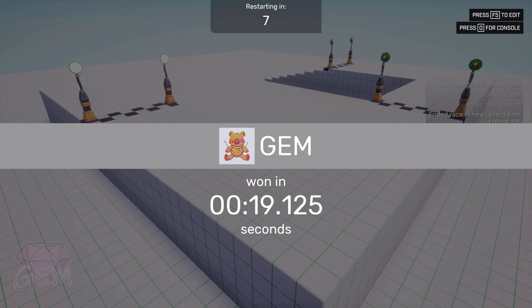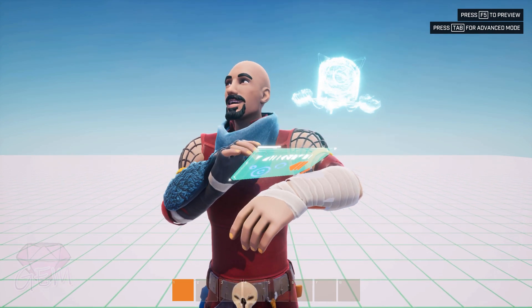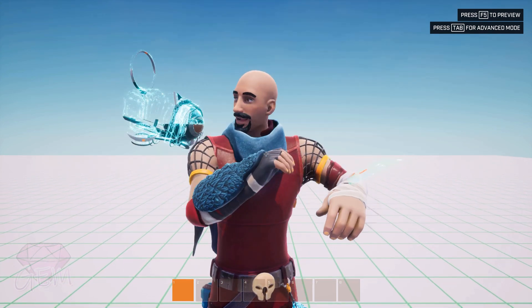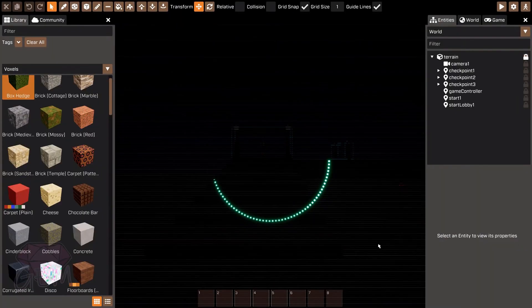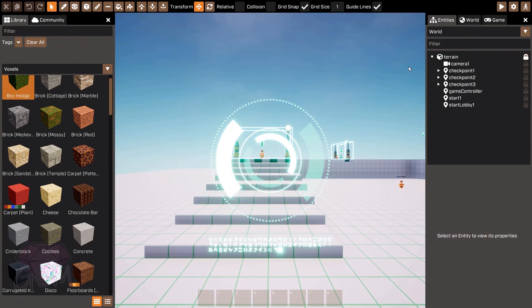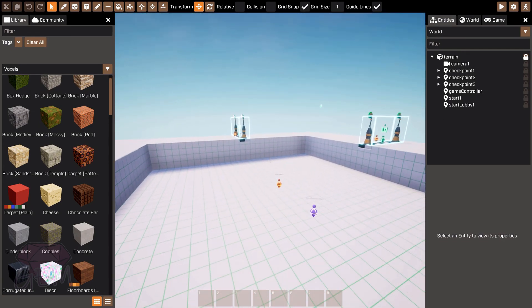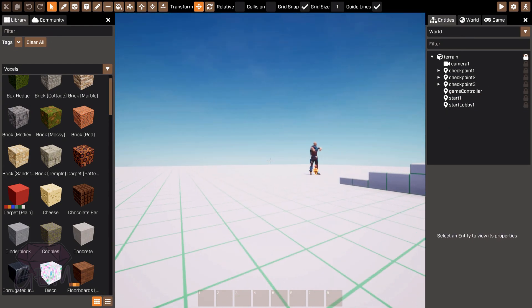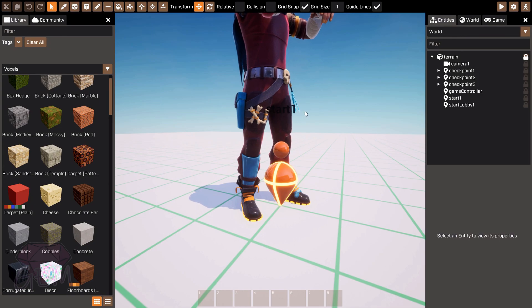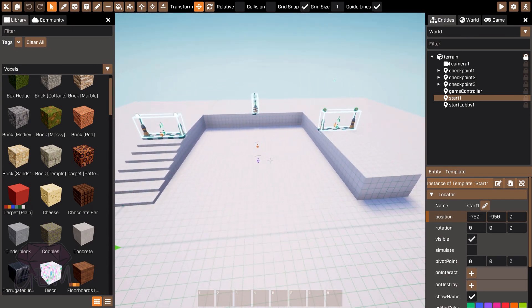So how do we actually implement a gun system? Let's press F5 to go to edit. I'll be using advanced mode because I'm already used to it — it's similar to other game engines. Right off the bat, as you may remember, we started at 'Start Lobby 1', which you can find here, and this is when the race starts, which is 'Start 1' on the right side as well.